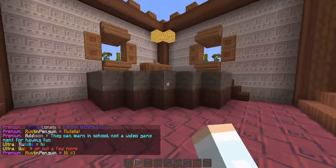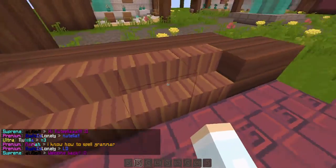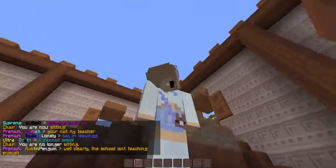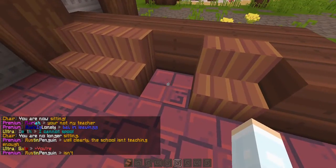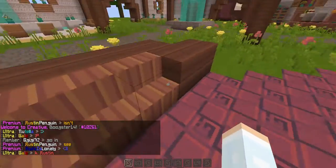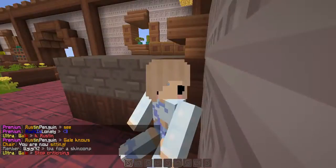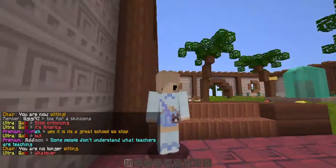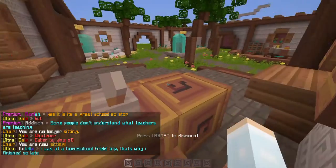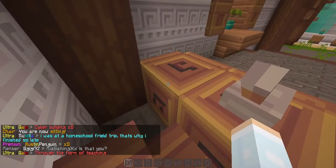Over here is the little concert stage area. For some reason, it's not letting me sit on these — I think it's because they're together. I think they have to be separate for you to sit on them. But I like the way this looks, so I'm going to keep it like that. This is like the little sitting area, and up here is the stage, which you could sit on the stage steps too since there's stairs.